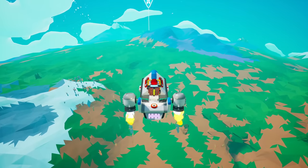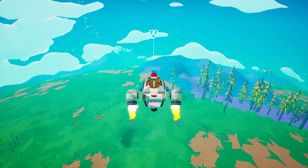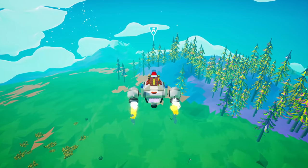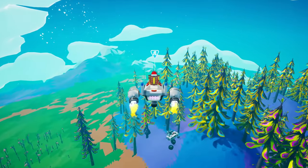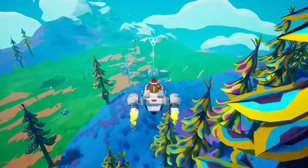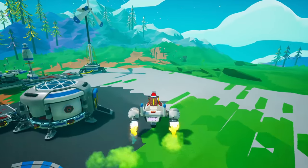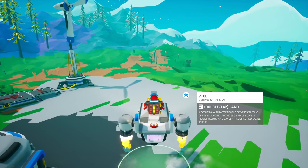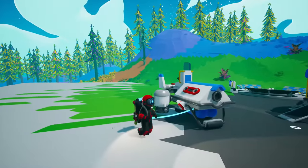Oh my gosh, been wanting this thing forever. It slowly speeds up over time — that is pretty neat, that is super cool. I absolutely love that. Then you just double-tap Shift to land, and it comes equipped with one slot and two slots.